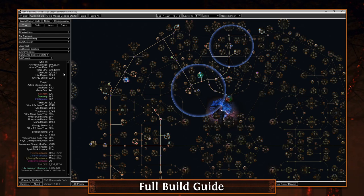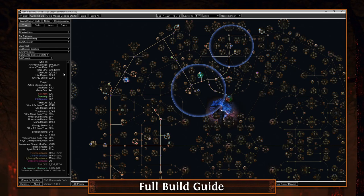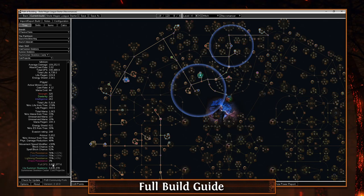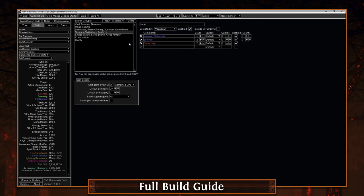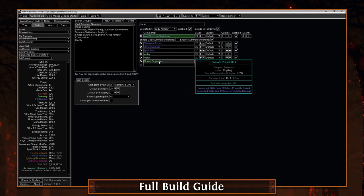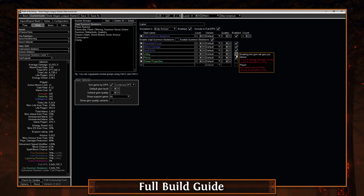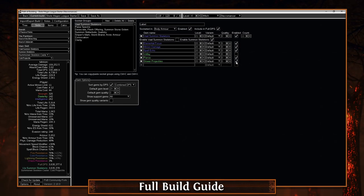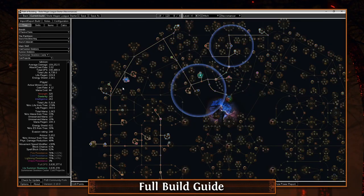You can honestly even play this solo self-found up until you need the Dead Reckoning jewel, which is of course the jewel that gives you skeleton mages. Point being, it's very very cheap to get this going - 3.6 million DPS is pretty solid, and that's your bossing damage. For mapping it's slightly different: we uncheck Slower Projectiles because you'll be swapping it for Volley, and you go down to almost 3 million DPS. So really not that much of a difference between your mapping and single target boss damage.